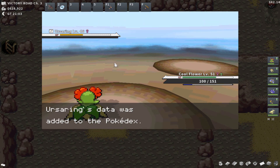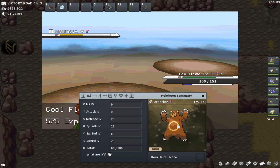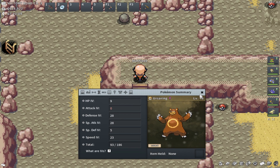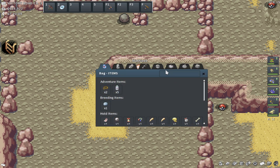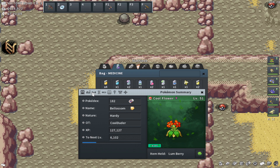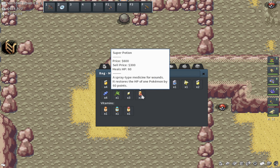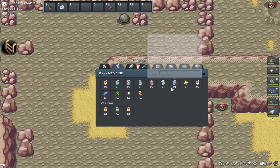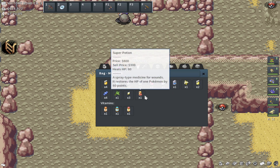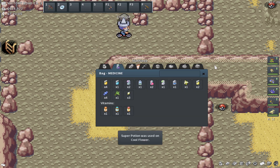I think I have two Ultra Balls left. Let's check these Ursaring IVs. I wish it would have been male, but that's okay. Bashful nature — no IVs anywhere to be seen. That's okay. I've got Fresh Water to heal. I'm missing about 50 HP — 100 out of 151. I don't want to use Super Potion if possible, but I'll just use a Super Potion. I do have some rare candies to use as well.